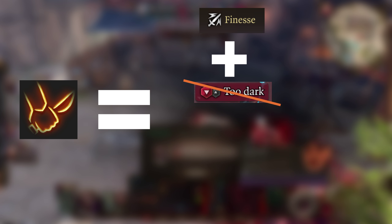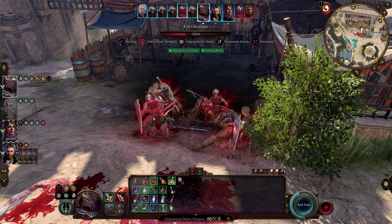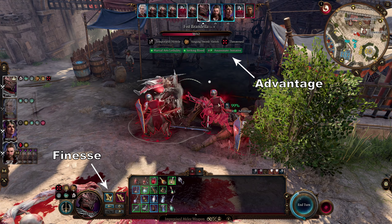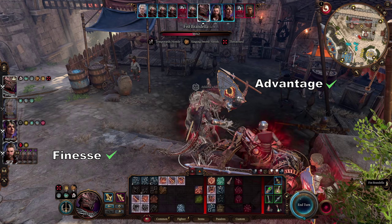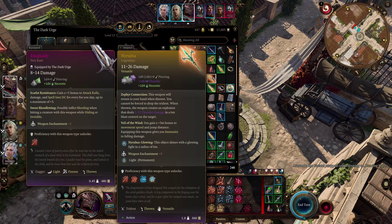Why is this even possible? To perform a melee sneak attack you need to be equipped with a finesse weapon, not have disadvantage, and either attack with advantage or have an ally next to the attacked opponent. If you pick an enemy and use them as a weapon, the game still checks for those conditions and allows you to add the sneak attack damage if you fulfill them.